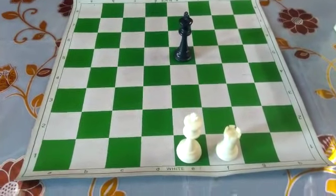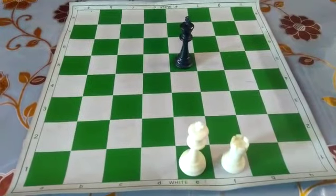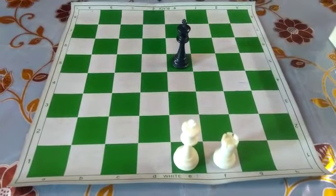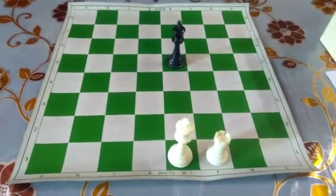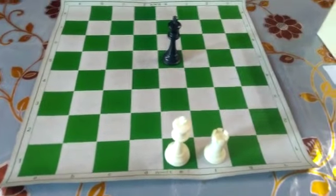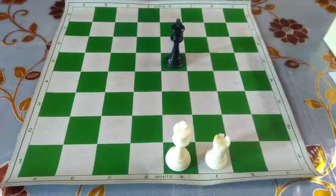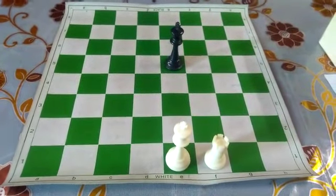Today we are learning how to do checkmate with one king and one rook. This is the position: white king is on the e1 square, white rook is on the f1 square, and the black king is on the e5 square. First, white will play Rf3.